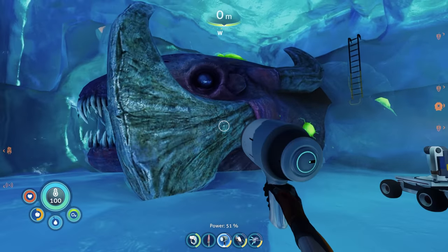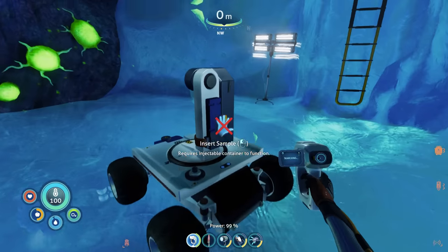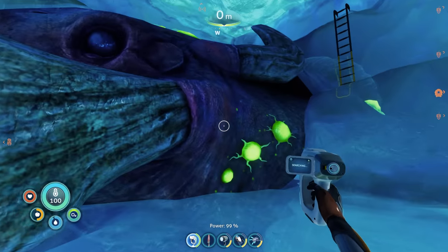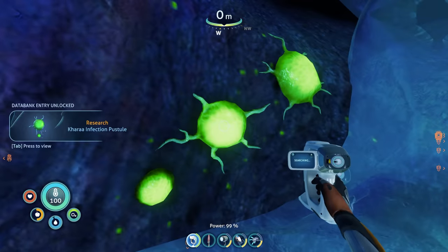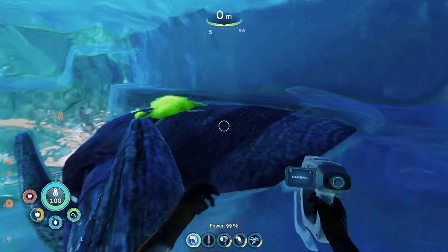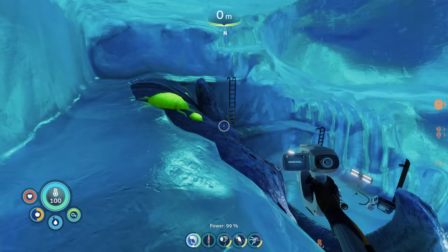Damn, this thing is crazy looking — those freaking chompers on it. What's this? Insert sample? Hmm. Wait, she stored an antidote somewhere — we could probably cure this thing, I just gotta find that. Honestly, if the Kharaa was dangerous enough that the architects couldn't even stop it, then this type of stuff really should not exist anymore. What the hell was Altera doing? So stupid. I think it would be considered common sense: if a super intelligent race of beings could not solve this, then maybe don't touch it.